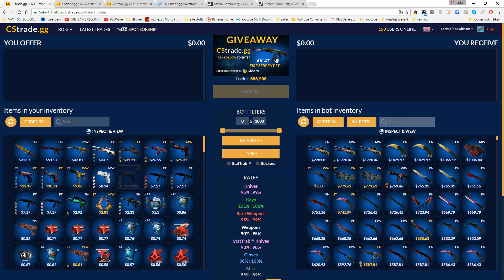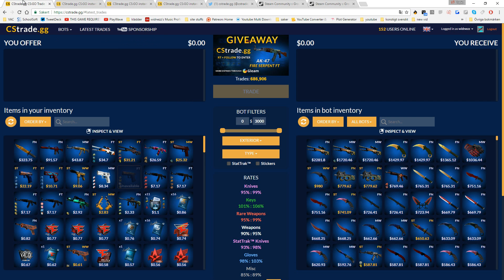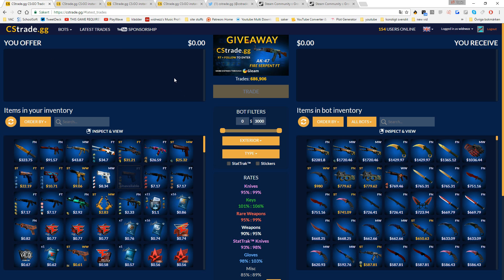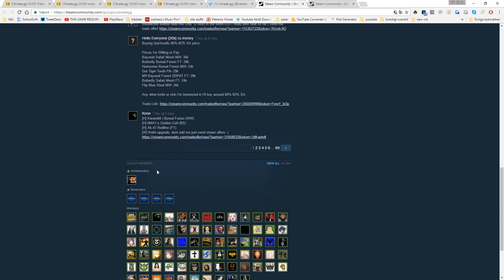As you see here in the middle, they are giving away a fire serpent. If you want a chance to win this AK, just press the link in the middle, go to the site, and do some of the steps — you don't have to do all of them, just a few you feel comfortable with. Also, if you ever get contacted by a Steam owner claiming he owns the site, always go to Steam and check if he is an administrator or moderator. That's a very fast way to see if people are legit or not.